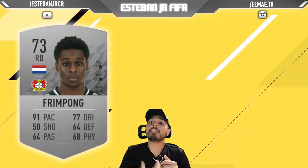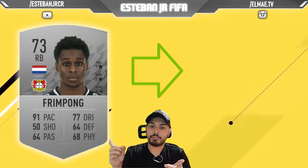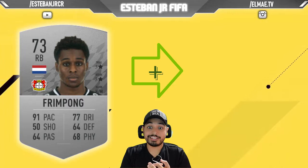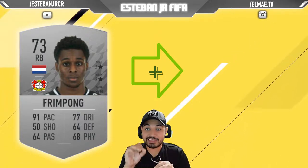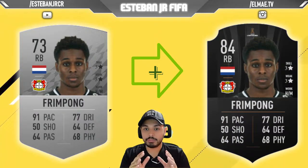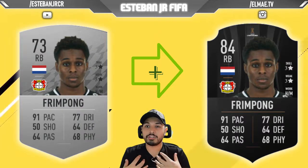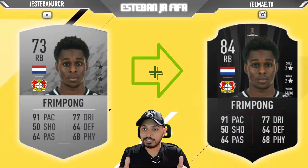Now we have Frimpon — another Dutch player but this time playing in the Bundesliga for Bayer Leverkusen. He is a 73 and he can scale to an 84. Being a 73, he has 91 pace, 77 dribbling, 74 defending, 78 physics, and 64 passing. Honestly, I think this guy is the best one. Frimpon is one of the best players you can sign right now. He also has good work rates — high attacking and medium defending — which is exactly what I look for in a right or left back.